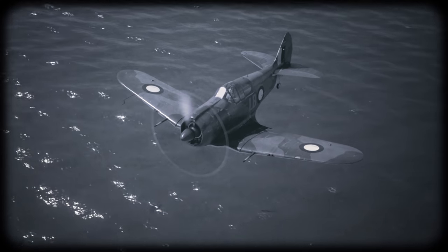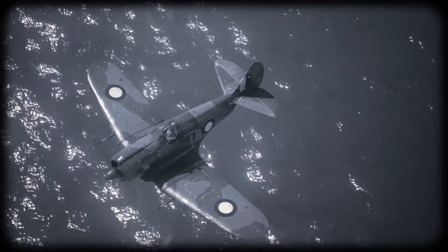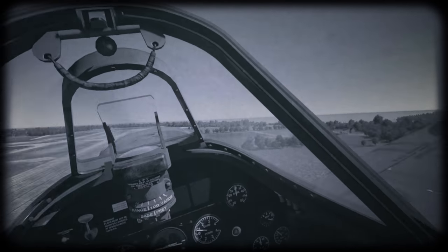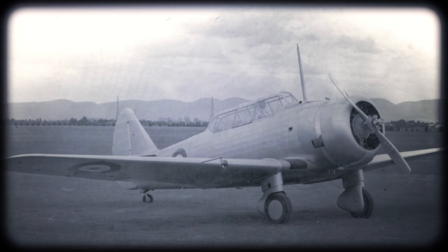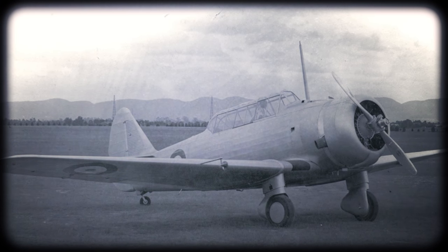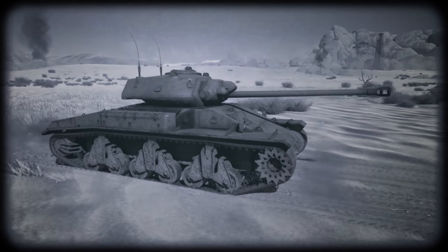When Australia started its own aviation industry in the mid-30s, nobody really took them seriously. Maybe Britain got a tiny bit upset that the first half-handicraft production line was going to build not a British aircraft, but an American one — the North American NA-16, the direct predecessor of the famous T-6 Texan. In any other case, the world didn't really care about Australia.